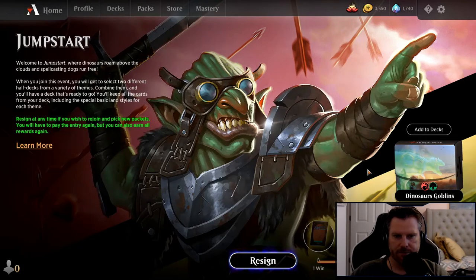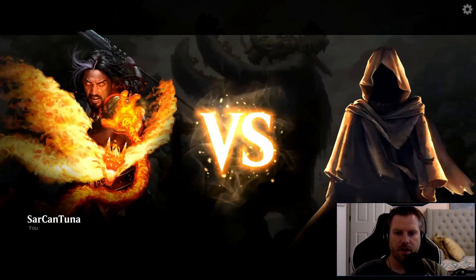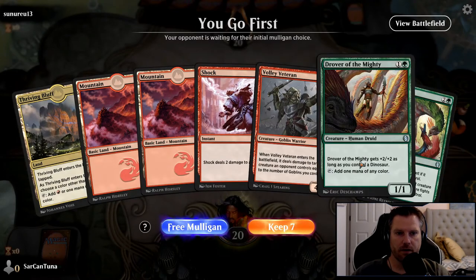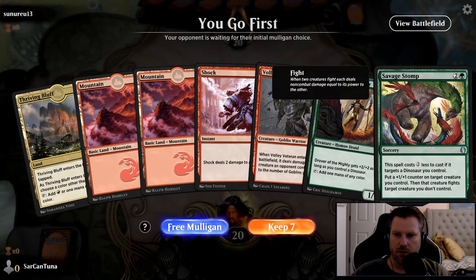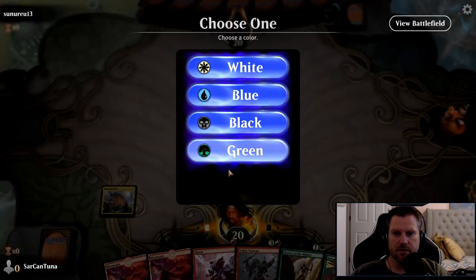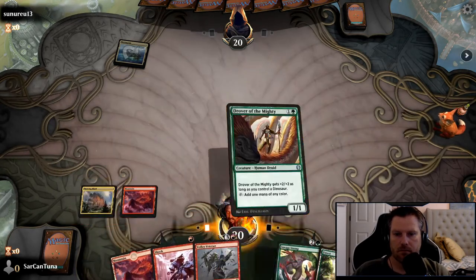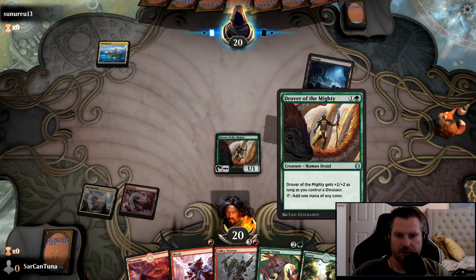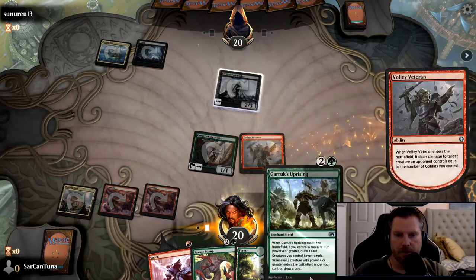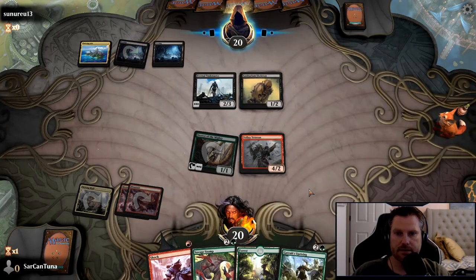We've got Shock and a Volley Veteran. If our Drover sticks around, we've got a third-turn Volley Veteran. I might have played that differently if I was paying better attention — Garruk's Uprising would have let me draw a card and I missed that.